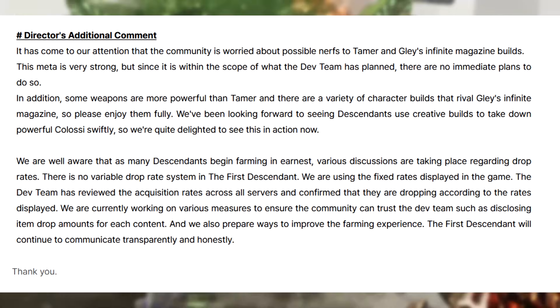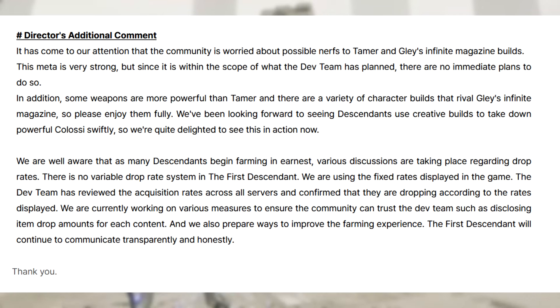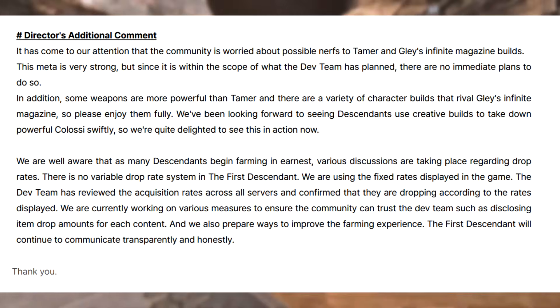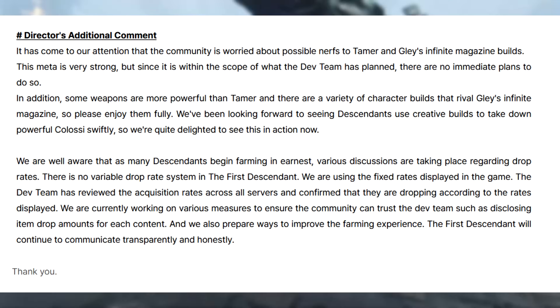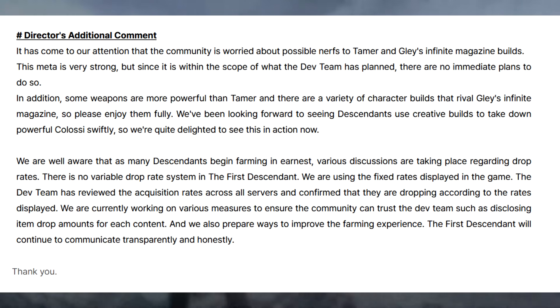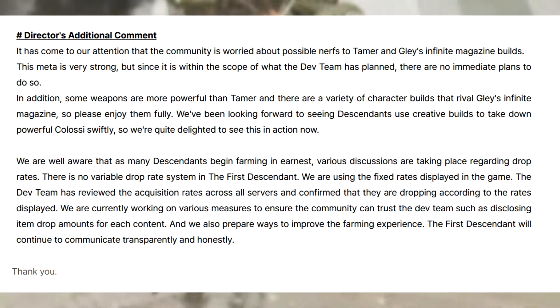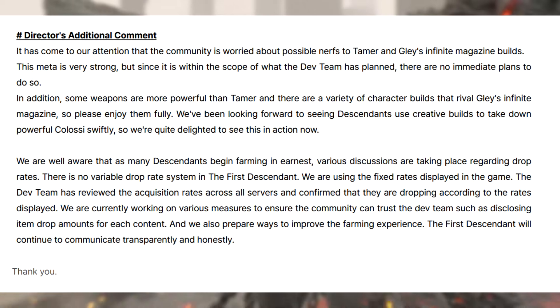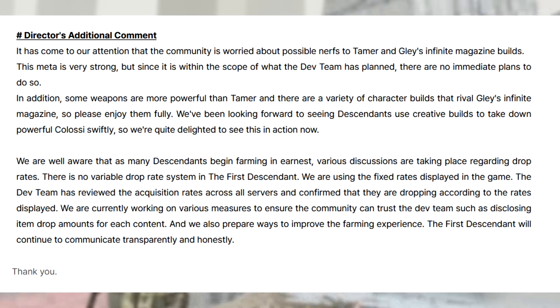The director dropped an additional comment after the patch notes. Regarding community concerns about possible nerfs to Tamer and Glaze Infinite magazine builds: this meta is very strong, but since it is within the scope of what the dev team planned, there are no immediate plans to nerf it. Some weapons are more powerful than Tamer, and there are a variety of character builds that rival Glaze Infinite magazine, so players are encouraged to enjoy them. The dev team is also delighted to see creative builds taking down powerful Colossi swiftly. On drop rates: there is no variable drop rate system — fixed rates displayed in-game are being used, and the dev team has reviewed acquisition rates across all servers and confirmed drops are occurring at the displayed rates. They are working on disclosing item drop amounts per content to build community trust.